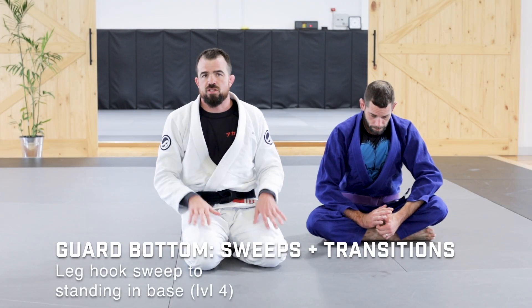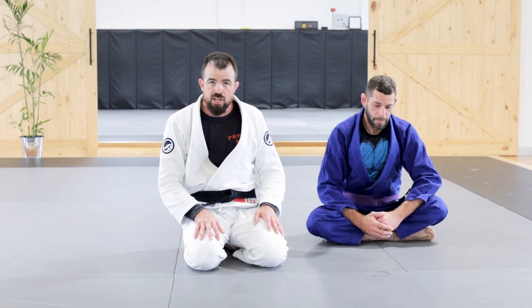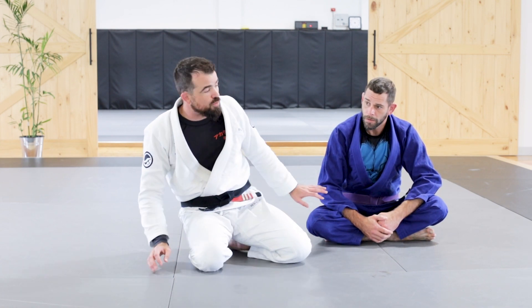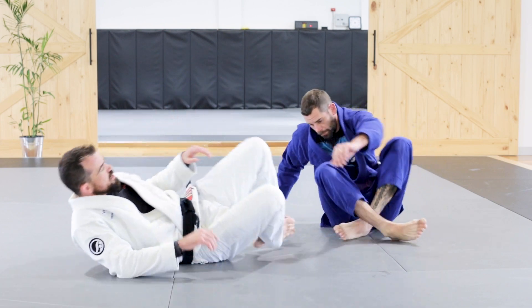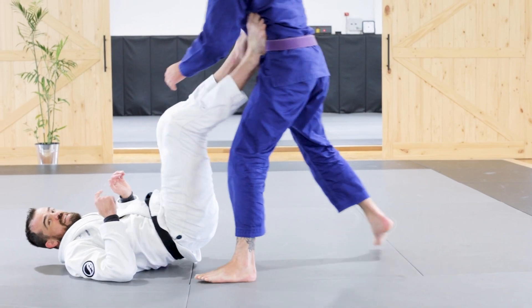The last one's from an open guard situation. They've gotten away from us. We're in that level four, level five range. Sometimes we might have even fallen over and our opponent is standing over us. So from here, I'm using my feet to maintain distance and block.